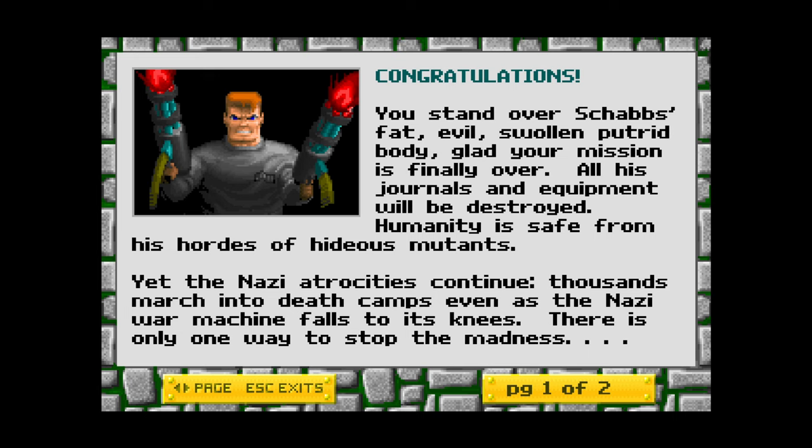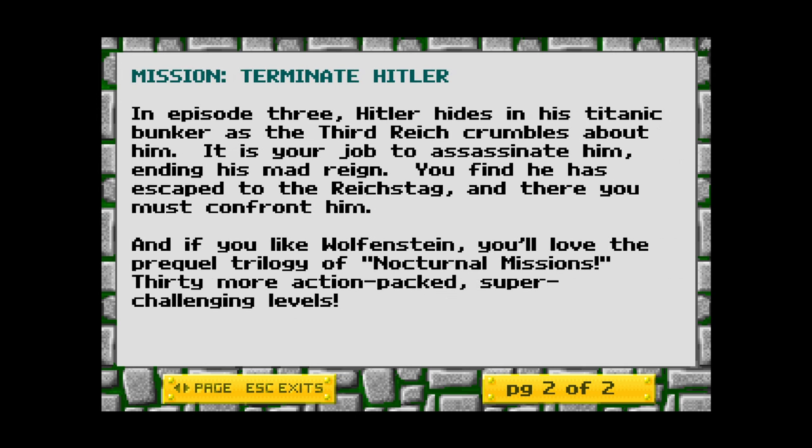Congratulations. You stand over Shab's fat, evil, swollen, putrid body. Glad your mission is finally over. All his journals and equipment will be destroyed. Humanity is safe from his hordes of hideous mutants. Yet the Nazi atrocities continue — thousands march into death camps, even as the Nazi war machine falls to its knees. There is only one way to stop the madness: Mission Terminate Hitler. In episode 3, Hitler hides in his titanic bunker as the Third Reich crumbles about him. It is your job to assassinate him, ending his mad reign. You find he has escaped to the Reichstag, and there you must confront him.